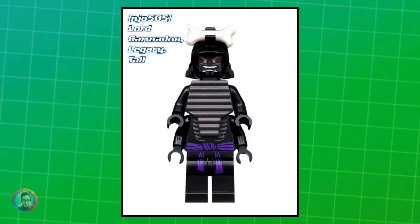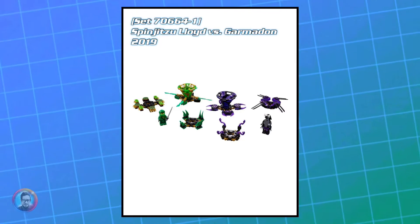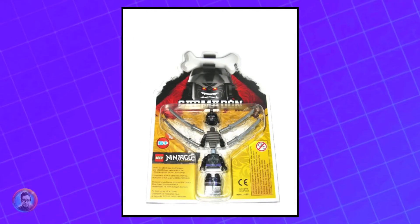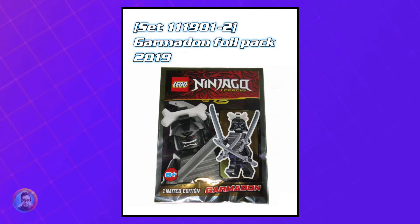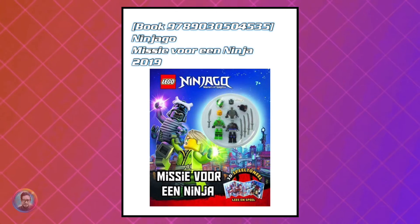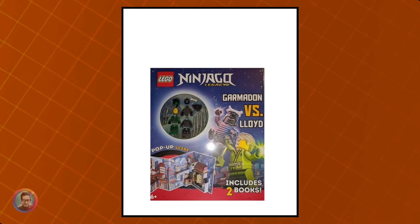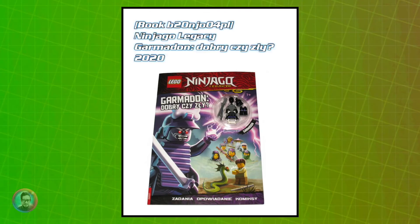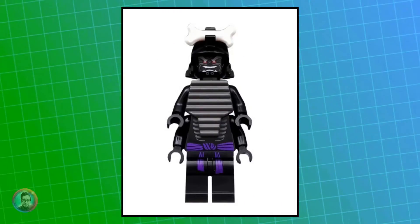After that, we've got Lord Garmadon Legacy, Tall. Came out in the Spinjitzu Lloyd vs. Garmadon, as well as the Ultra Dragon. He also came out in a Blister Pack and a Foil Pack. He also came out in a slew of books — they're all essentially the same book, just in different languages. He's currently worth about $4.